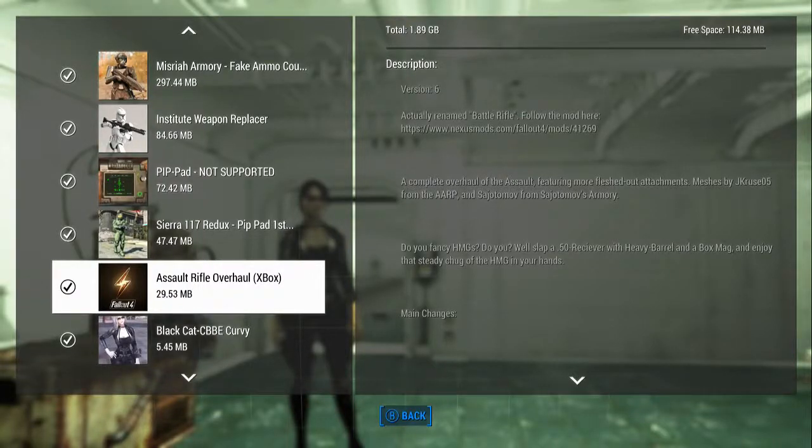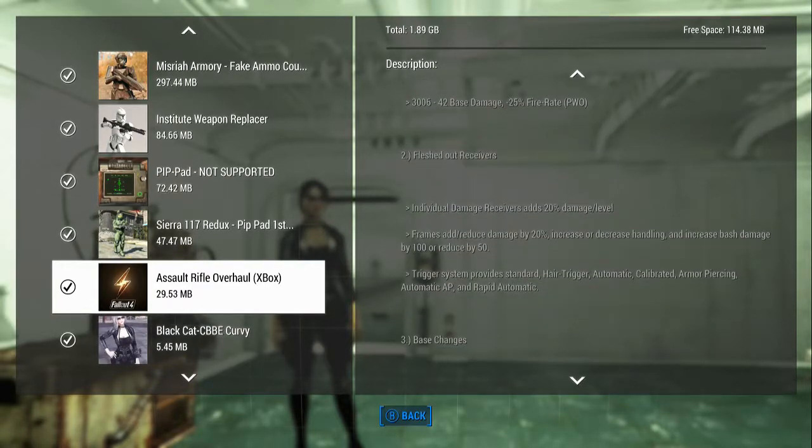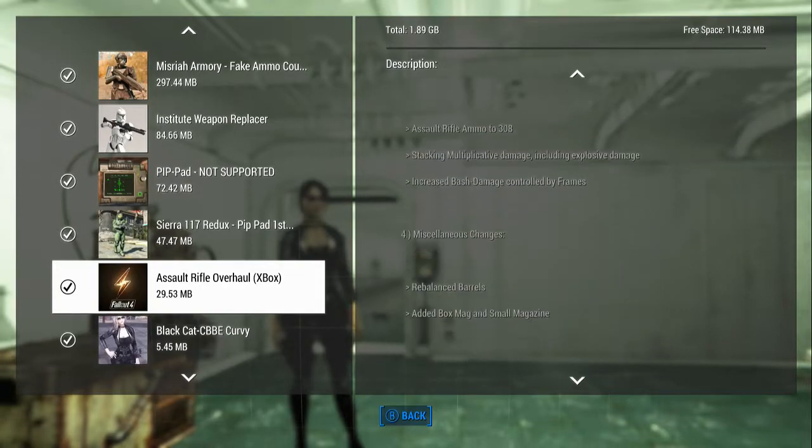Hello! So I'm here on Jenny and we are in the cheat room in Fallout 4, and we're looking at the mod Assault Rifle Overhaul. The first thing you should notice is that they actually renamed it to Battle Rifle, so it is not actually going to be called Assault Rifle.